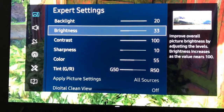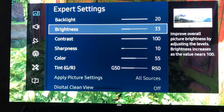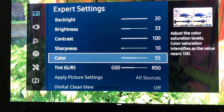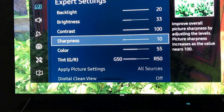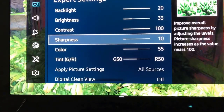Brightness — other than this for HDR — this is preference. Color is all preference. It doesn't matter. If you like a more saturated look or a more natural look, it's all up to you. Sharpness — I'd rather have it at zero, but I've been keeping it at 10 and I feel like 10's good.